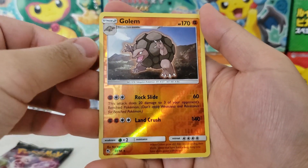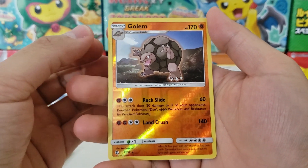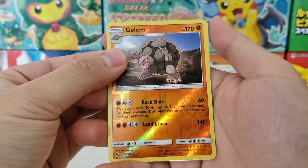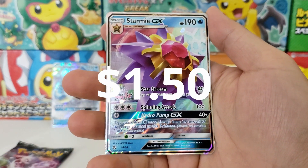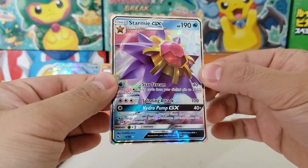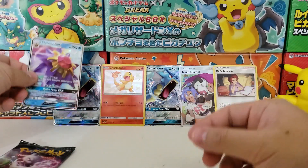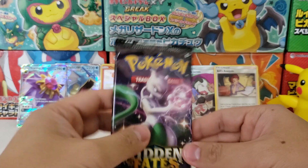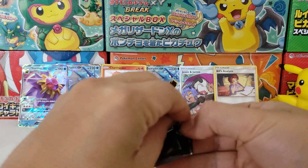Oh boy I see something good in the back. All right, enough excitement, enough teasing - let's see what it is. It is Starmie GX. I already have one but Starmie GX is surprisingly one of the best GX you can pull, so I'll take another any day of the week. There's just not a bad tin - I always pull something good in these tins.